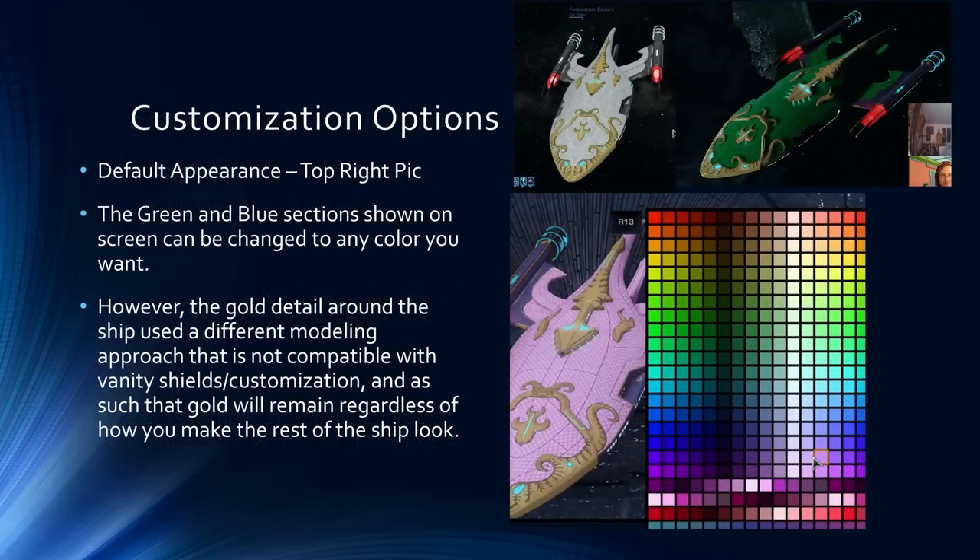The next thing I want to take a look at is the customization options this ship has. By default it has that green and blue appearance shown at the top right. Thankfully, the green section on the body and the blue-purple on the nacelles can both be customized independently. You can make the body of the ship pink, for example, and change the nacelles to a different color. The ship also works with Vanity shields — the platinum Vanity shield from the 20th Cryptic anniversary looks quite nice on it.